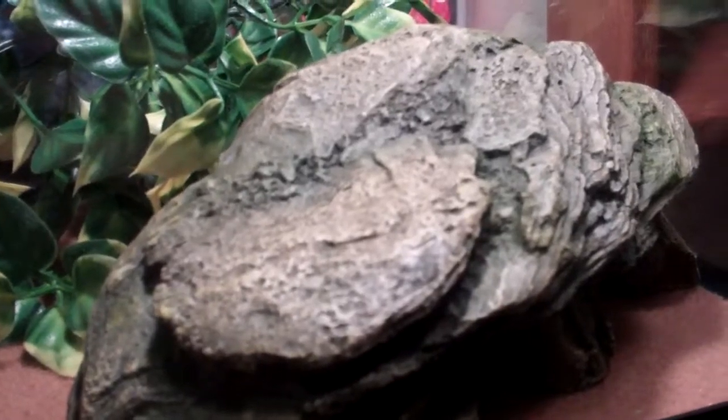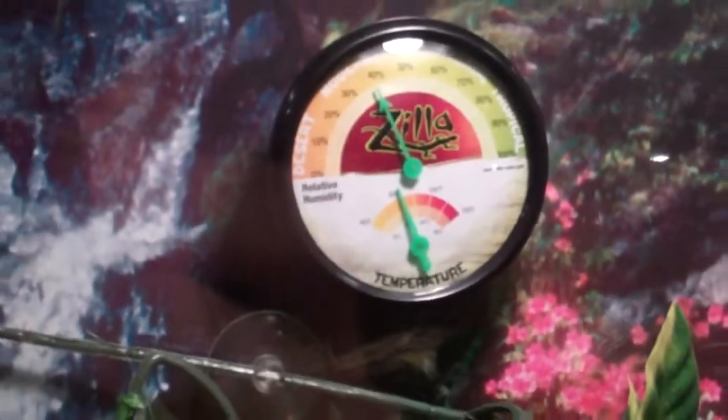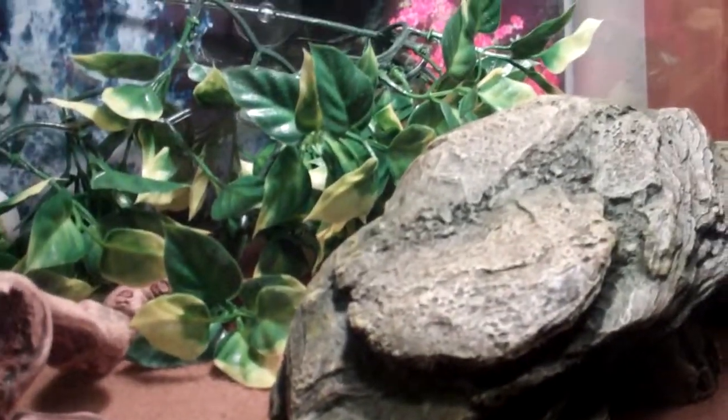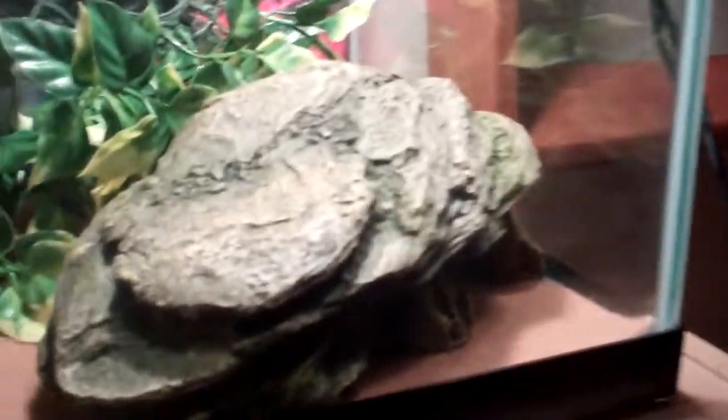Right here is his basking area. The basking area is supposed to be between 90 to 95 degrees, but it's only barely reaching 85. I'm gonna get a stronger heat bulb because this one is not strong enough — it's from a package PetSmart gave me. I'll replace it with a stronger basking bulb to hopefully reach 95 and make it better.